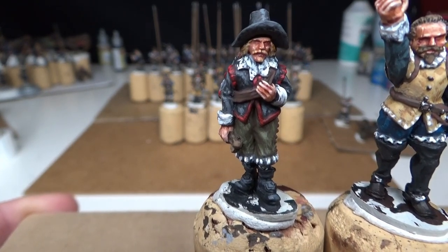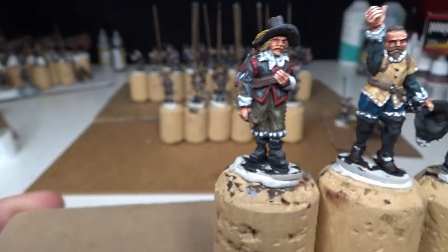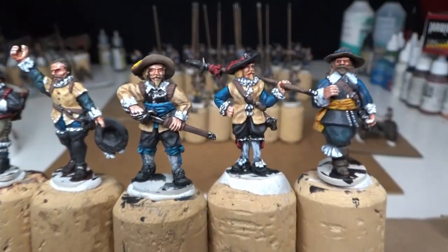The command group includes a flag bearer, a sergeant, a hire officer, another flag bearer, and a drummer boy - a very mature-looking drummer boy with quite the mustache. Let's call him a drummer.